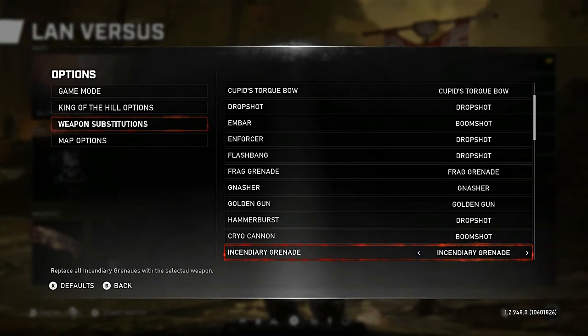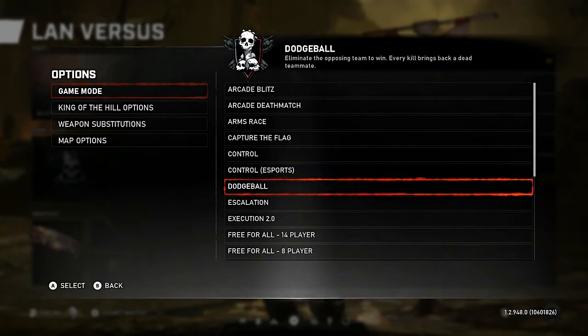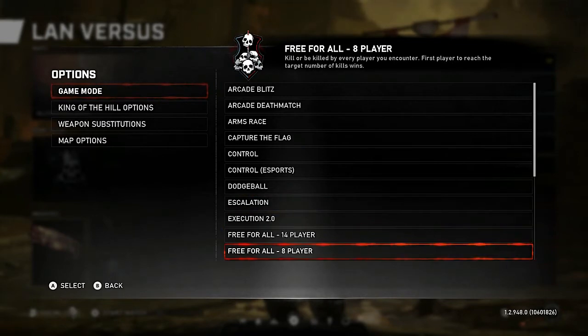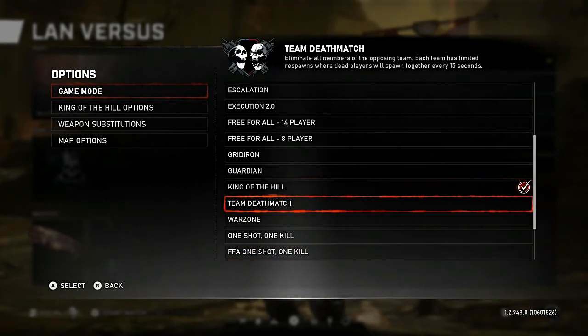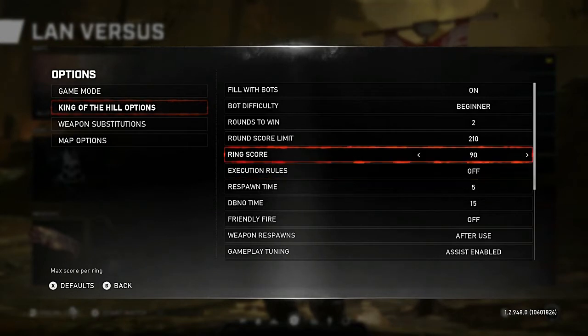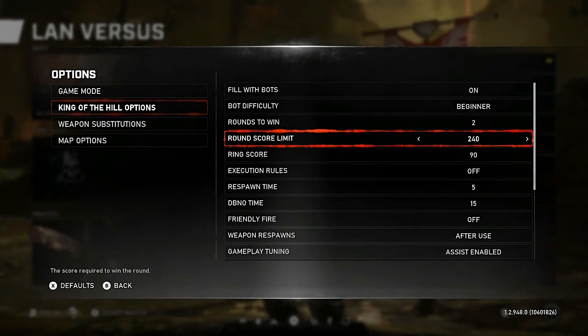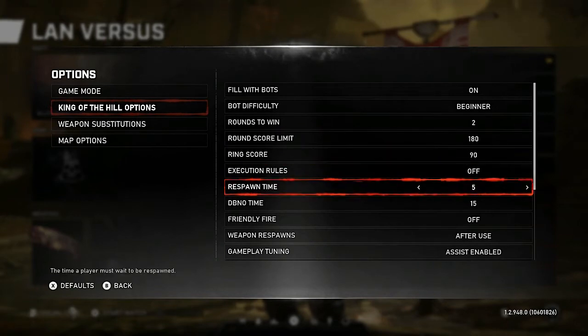By far the fastest way to complete any metal in the metal group is through this custom lobby. You can change the game type — Team Deathmatch, Capture the Flag, Control, Dodgeball, Escalation, Execution, Free For All, War Zone — but the best is King of the Hill. Bump up the round score limit; the highest is 90 for ring score. Decrease your respawn timer.